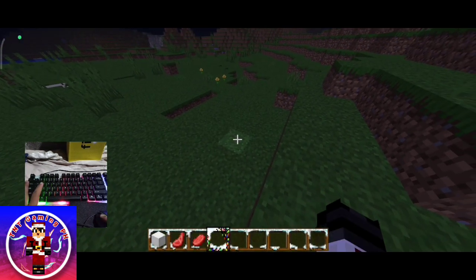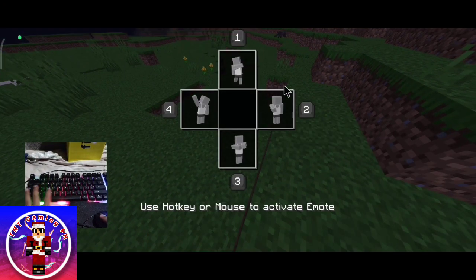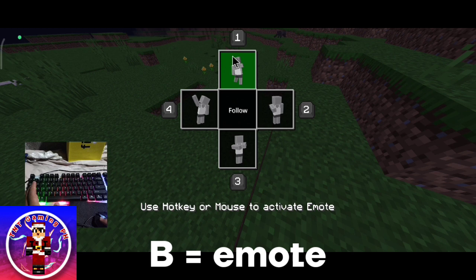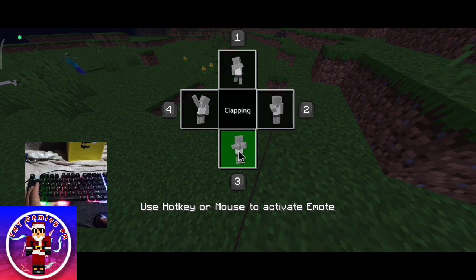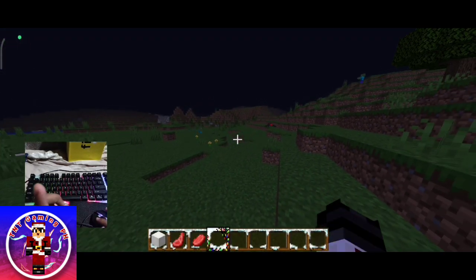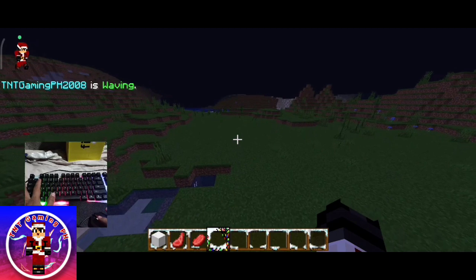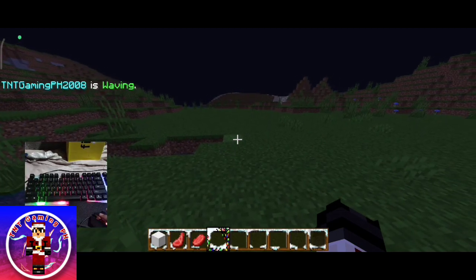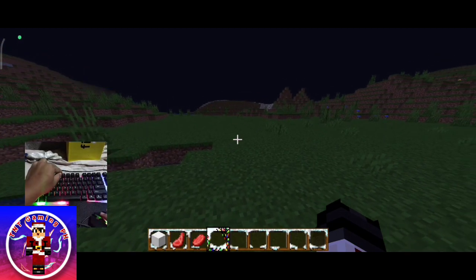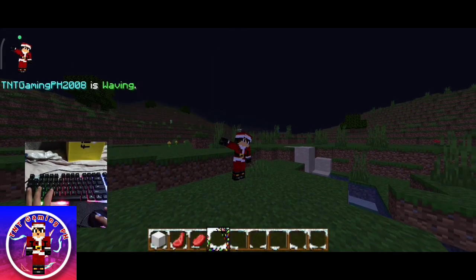If you press B, there are emotes. So I can do follow, clapping, or waving. I'm actually going to do waving — oh my god, I can actually see it! B, B, B — waving! Hey, I'm waving too! And if you want to change perspective, you have to click F5.